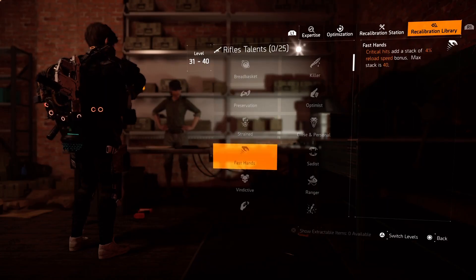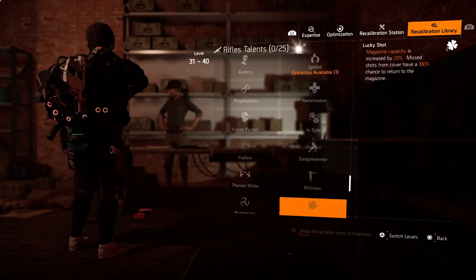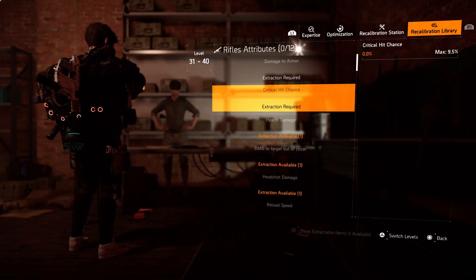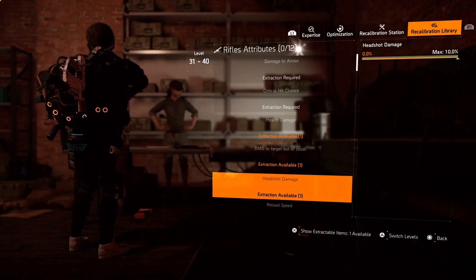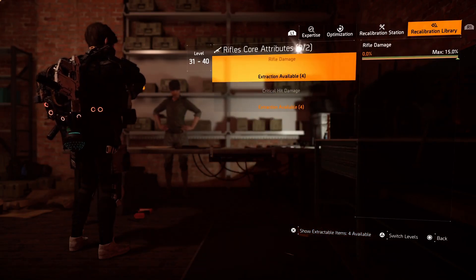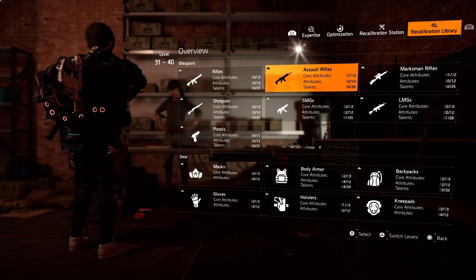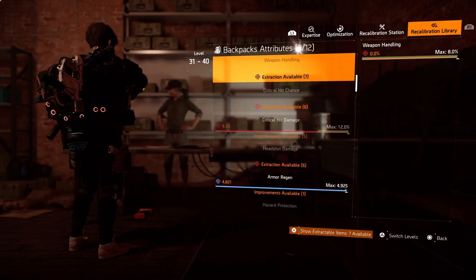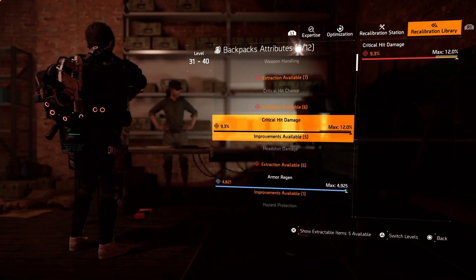One thing they have added in The Division 2 is that if you find a gun or gear piece you don't need but it has maxed-out or god roll attributes, you can extract that attribute from the gun or item and store it for future use. However, that gun or item will be destroyed from your inventory. The same goes for all gear pieces.